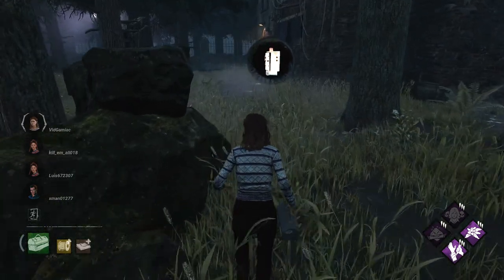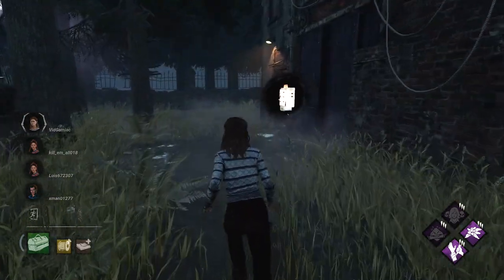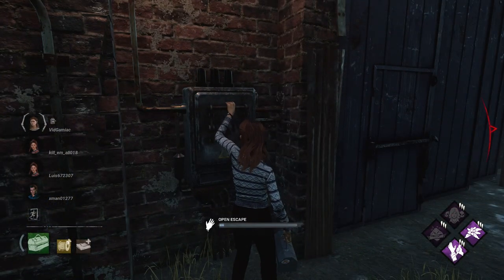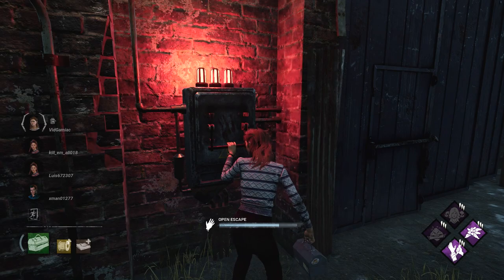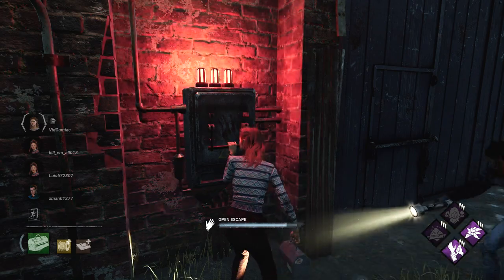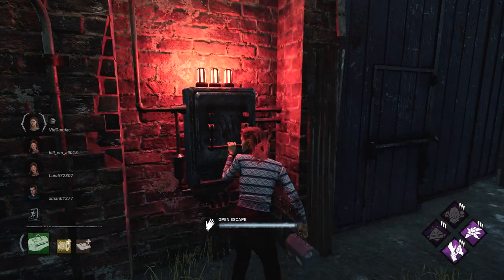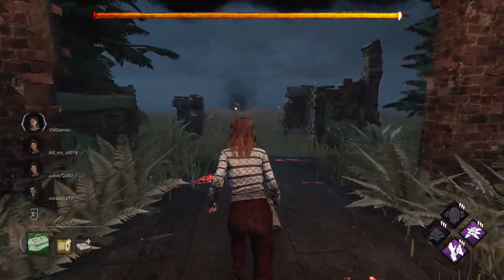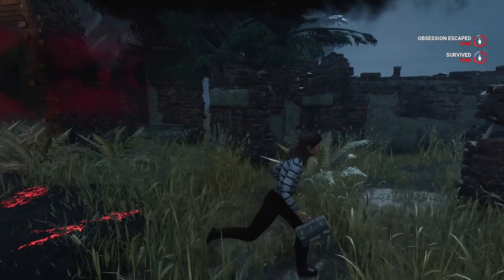If your team does end up getting killed off, you can also take the alternative escape route through the hatch, and as long as you have the generator fixed, any form of escape should count towards the achievement. So just make sure you make it to the end and then hope that you make the grand escape, and if you hit the results screen with the escape status after fixing that specific generator, you should be good for this achievement.